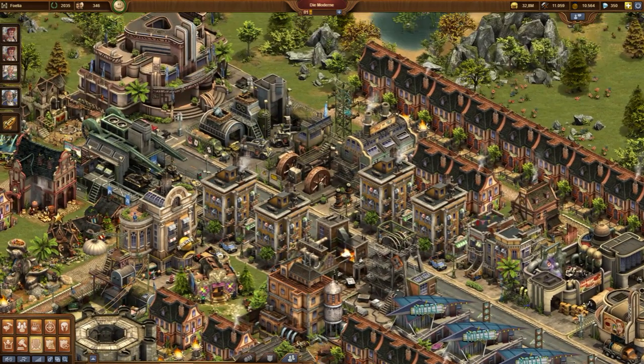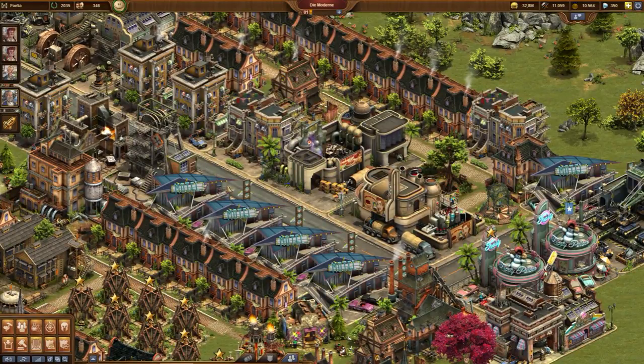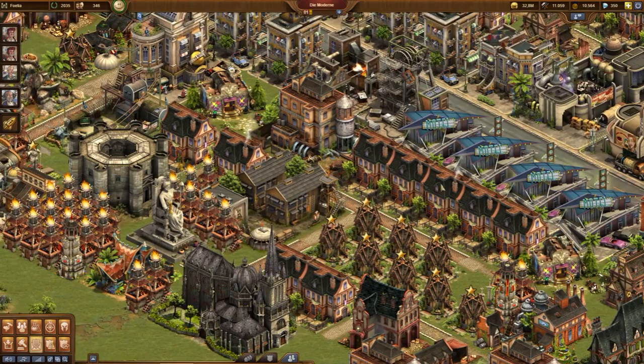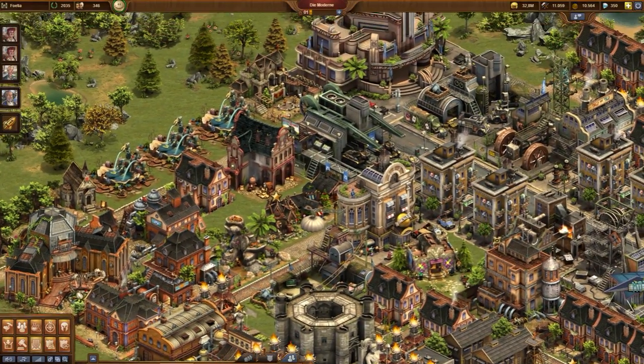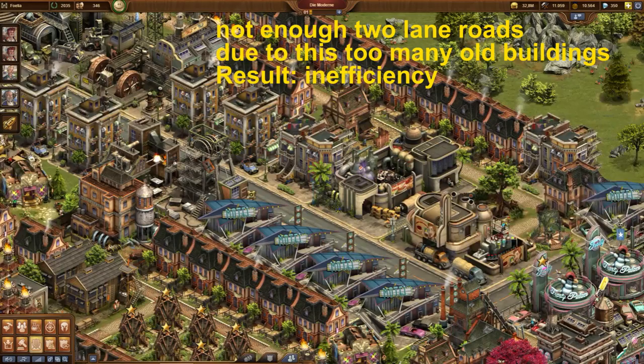Now you can see a city that is completely messed up. On the first view this is not looking so dramatically, but this city has severe problems. In the progressive era, tarmac roads were the first two-lane roads. In this city you can see that they were not used much. As a result, old buildings were kept much longer.